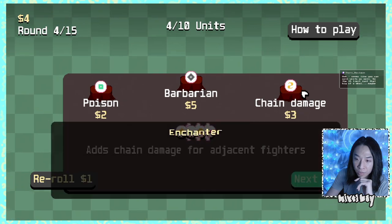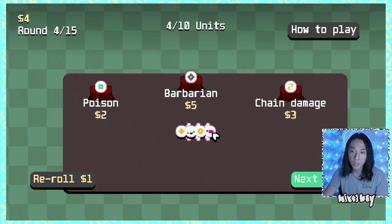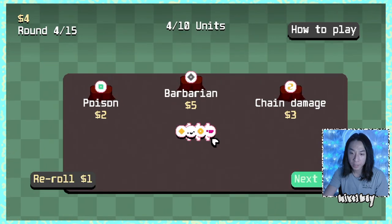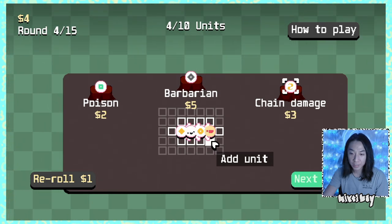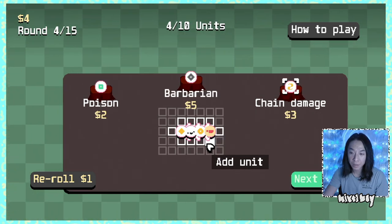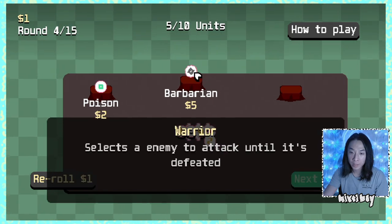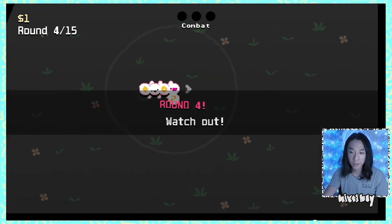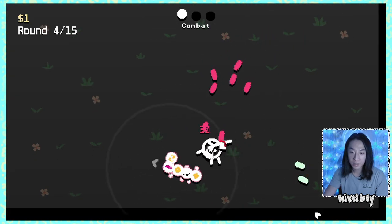Selects an enemy to attack until it's defeated. Chain damage adds chain damage for adjacent fighters. Is that better than extra punch? Why can't I rearrange? I want to put chain damage to multiple units but I screwed it up. I don't want to keep building long ways. And if I get a fighter in here, it's going to get extra punch and chain damage. This centipede is looking ugly — a little bit deformed.